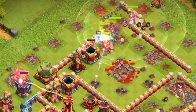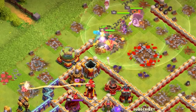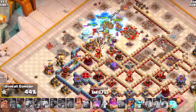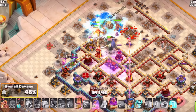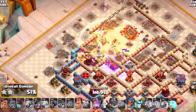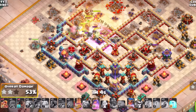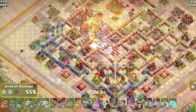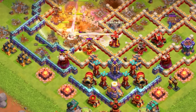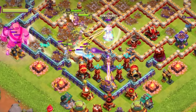Use rocket loons to snipe off defenses and control the pathing of your root riders as you work through the base. An early Grand Warden ability will protect your heroes. Super barbarians are very helpful as you work deeper into the core and towards the back end. Your Royal Champion on the back end helps clear out defenses.